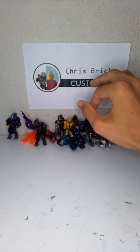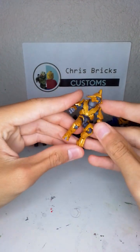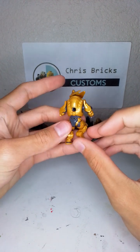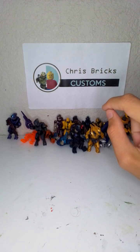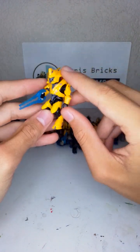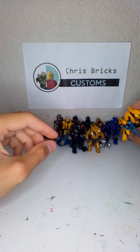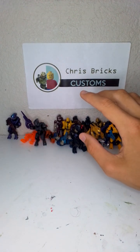Next up we have the golden Elite Warlord. The reason it's not higher up is because there's a different warlord I want to place in front of this guy. He's definitely an awesome figure — came in the Scorpion tank Halo Infinite set. Next up is the yellow Warlord — the yellow just makes this one like two times better. Yellow just screams Covenant to me, well this one is Banished, but it's awesome looking and was my first ever custom purchased.